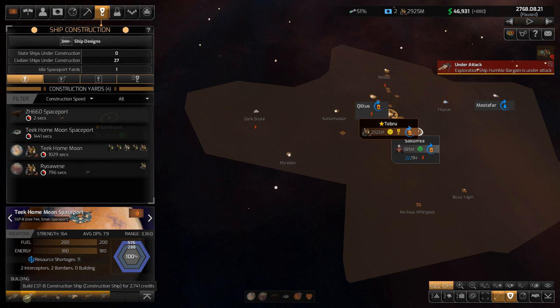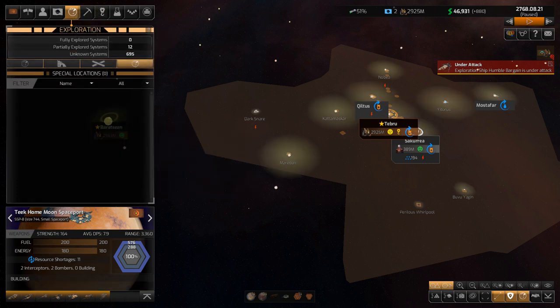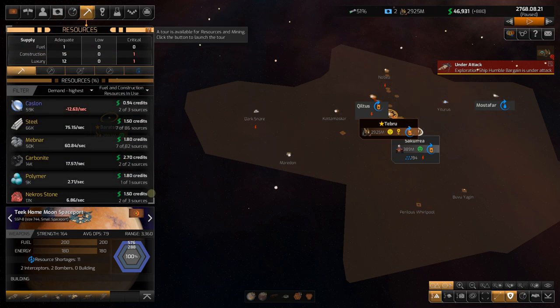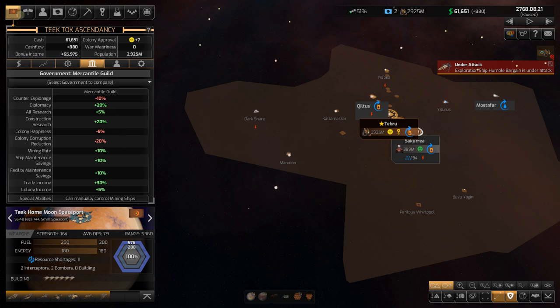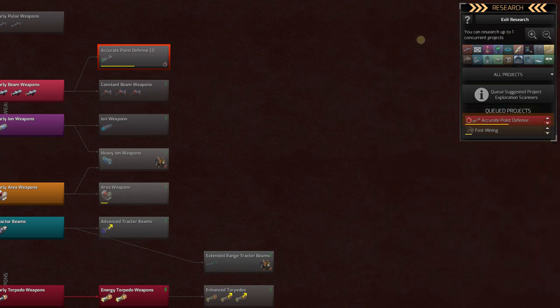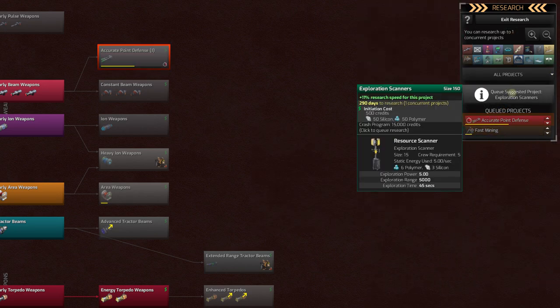The game keeps upgrading our templates as we research things. We can now build colony ships — that's exciting. Construction ships and exploration ships too. There's probably no limit to how many exploration ships would be useful as long as there are stars to visit. That said, I'm going to build more mining ships since we make money for those. Building a lot of them — why not? This comes out of the private economy: adding ships reduces private cash from 224,000. I'll also build another fuel tanker.